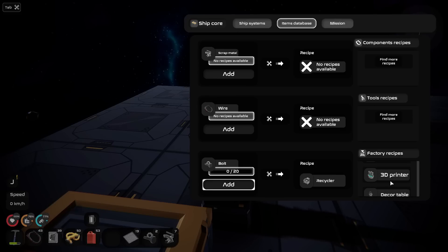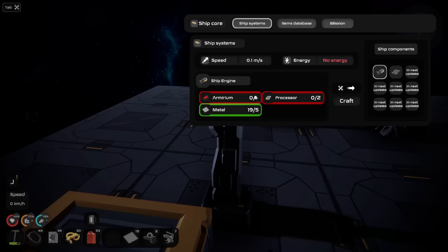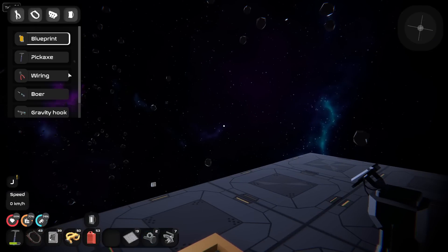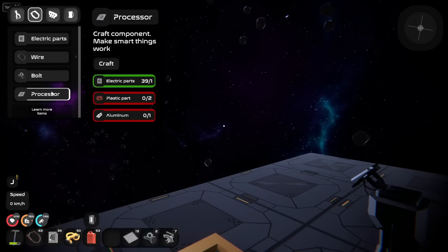I think the 3D printer was the thing I wanted to go for. Bullet panel — I mean, I'd really like to get the engine up and running, but I don't think I've seen that. Is that even on here? Is that something I could make and just don't realize it? Nothing here — it's a processor. Oh, we have to have a 3D printer.